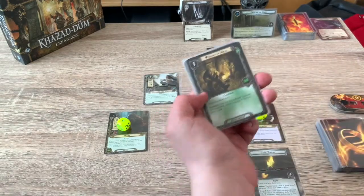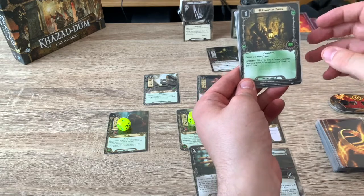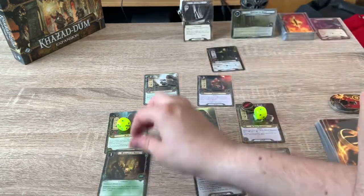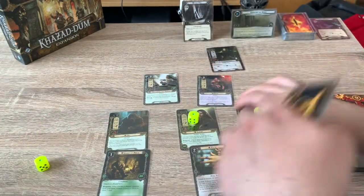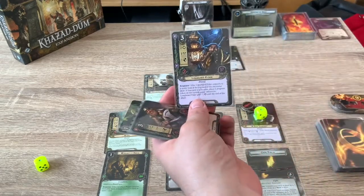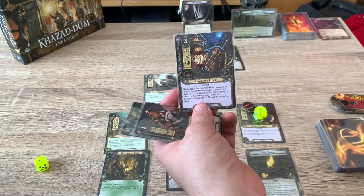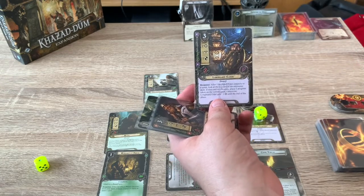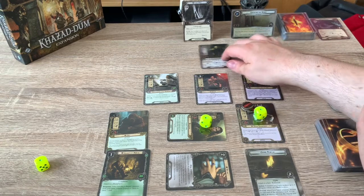We draw Legacy of Durin — great card, condition attachment, attach to a dwarven hero. Whenever you play a dwarf character from your hand, exhaust Legacy of Durin to draw a card. This deck is going to be really good. We'll put that on Ori. We're going to save up resources, play Steward of Gondor on Elrond. We exhaust Elrond and Vilya to see what we get — and we get Longbeard Aldë. Two willpower, one attack, one defense, two health. After he commits to a quest, peek at the encounter deck; if it's a location, place plus one progress on the current location, otherwise minus one willpower until end of phase.